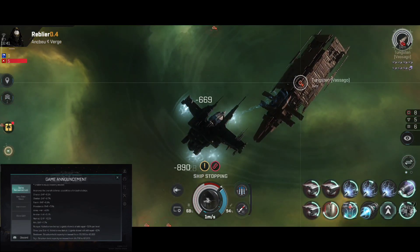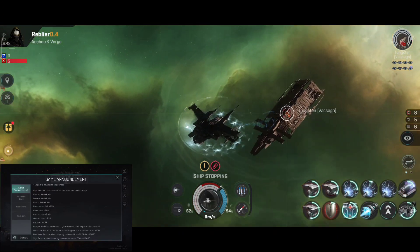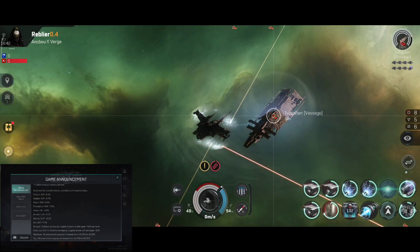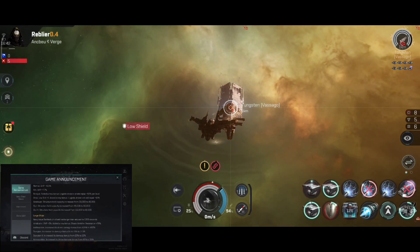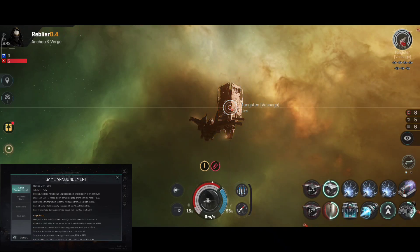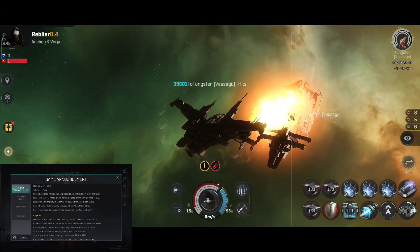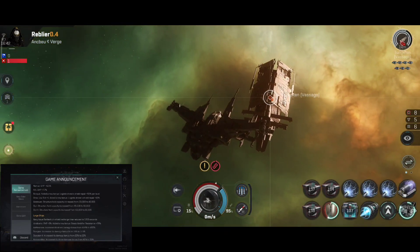Improved overall defense capabilities of industrial ships: Charon EHP plus 6.1%, Obelisk EHP plus 8.7%, Fenrir EHP plus 6.6%, Providence EHP plus 7.5%, Rhea EHP plus 4.8%, Anshar EHP plus 8.7%, Nomad EHP plus 6.5%, Ark EHP plus 7.7%. Rorqual: added a new bonus — logistic drone shield repair plus 30% per level. Orca: low slot plus 1, added a new bonus — logistic drone shield repair plus 10%. Wreathe structure hold capacity increased from 30,000 to 40,000. Sigil structure hold capacity increased from 45,000 to 60,000. Sigil 2 structure hold capacity increased from 60,000 to 80,000.